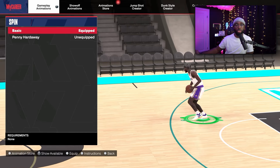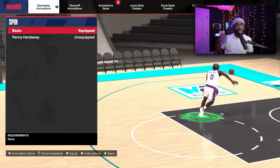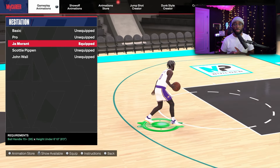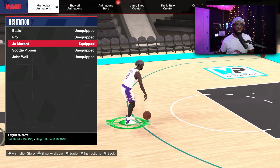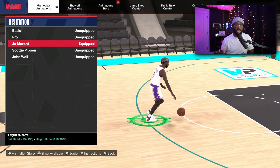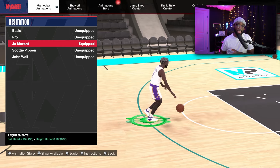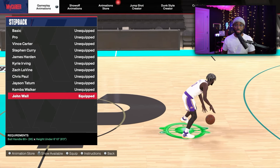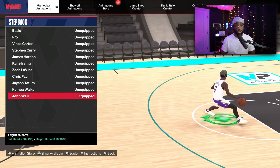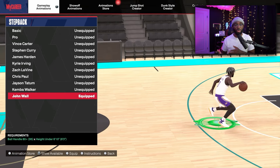For spin, I'm using basic on all my builds — I'm just used to it from past 2Ks but it's not the same this year. For hesitation, I'm using Ja Morant. This allows you to speed boost on tall builds because speed boosting is harder on taller builds. You can flick your right stick to the same side as your ball hand, do a hezi, and speed boost out of that move.